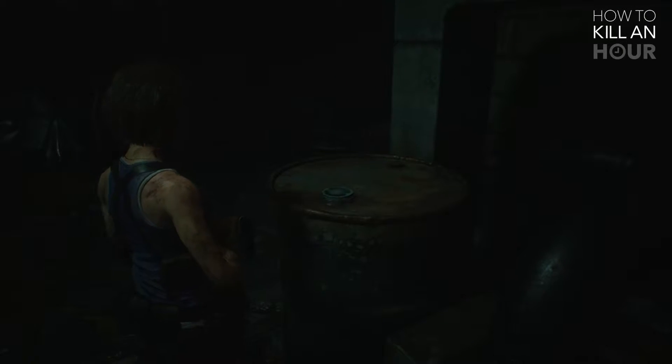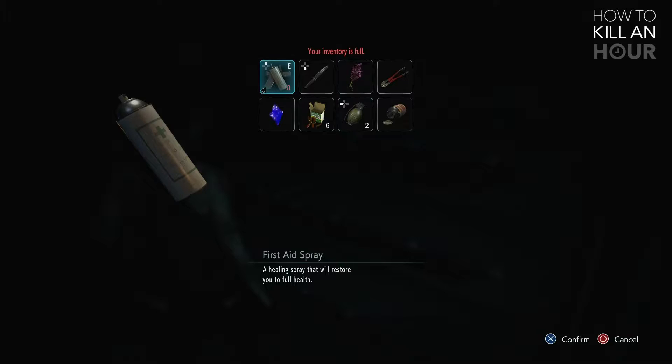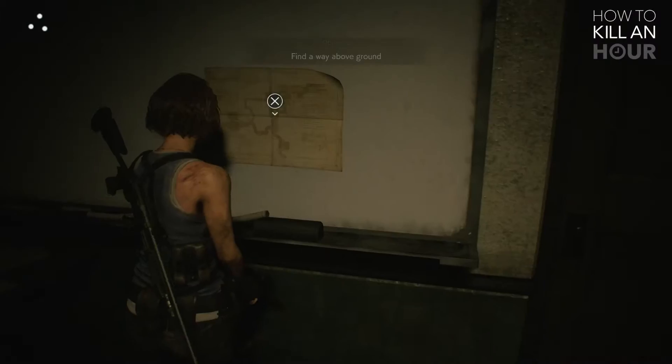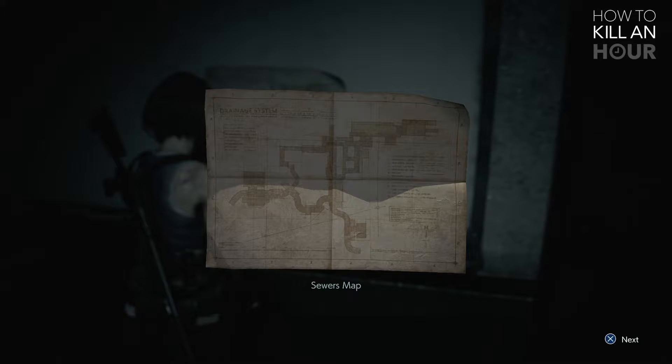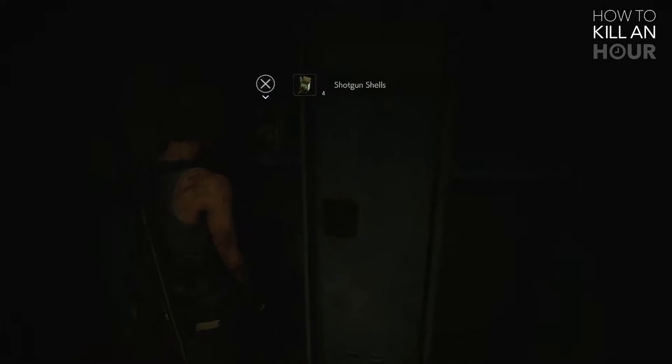Look around on desks, use your flashlight to find things. You'll never know what you'll find which may come in useful later on down the line, such as gunpowder to make ammo or green herb to give you health. Notes and pieces of paper are vital in this game. Don't just pick up a piece of paper and flick through it — there will be clues to help you proceed on to the next part of the game. Trust me, you will need to read the notes left around the city.